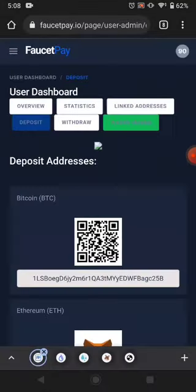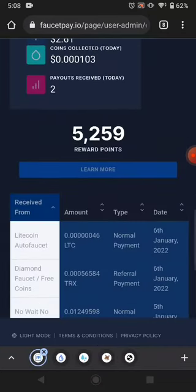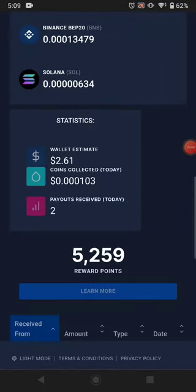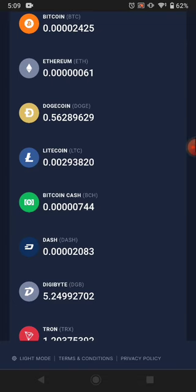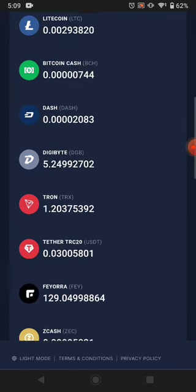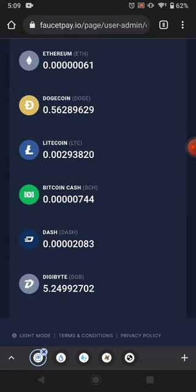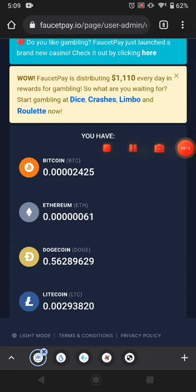I put in my wallet address and click Withdraw. You can see there is no minimum amount — this will pay you instantly. You can see this website sent me my Litecoin. If you like my videos please subscribe to my channel and watch my other videos. I will share with you more high withdrawal proofs from this website. Bye bye for now.